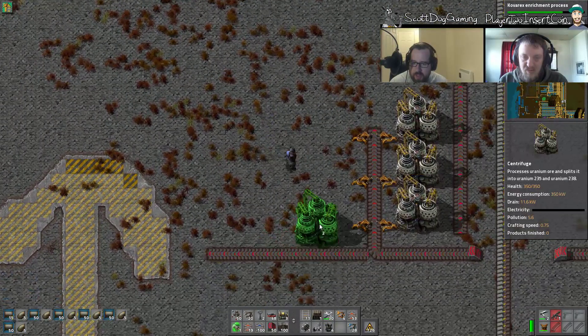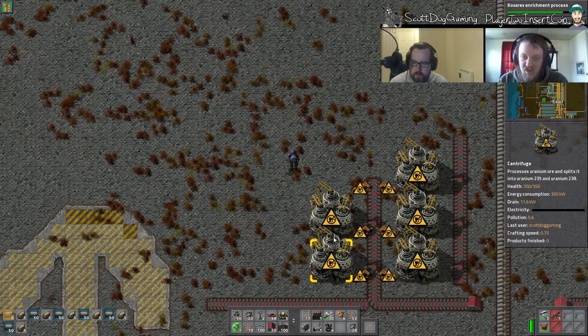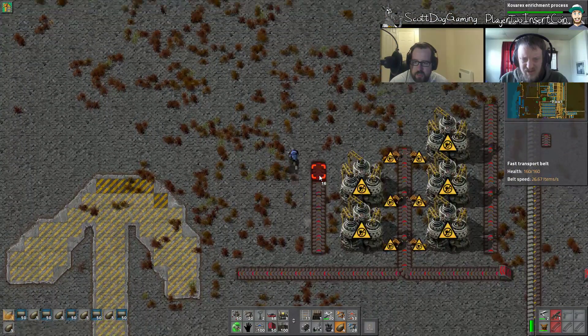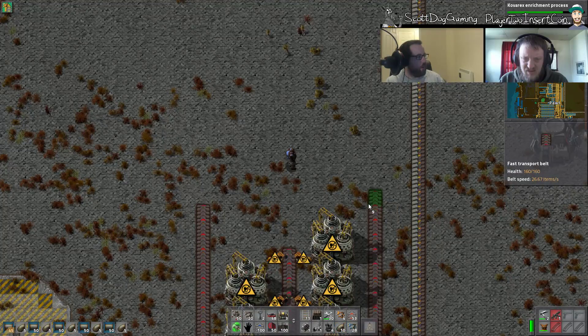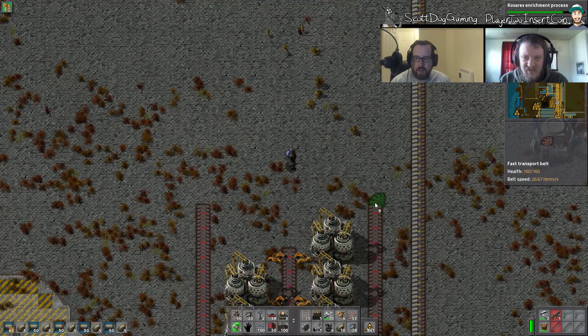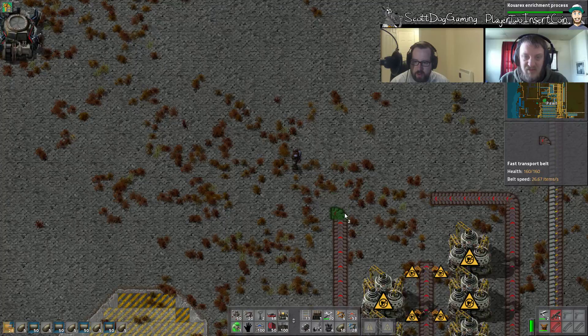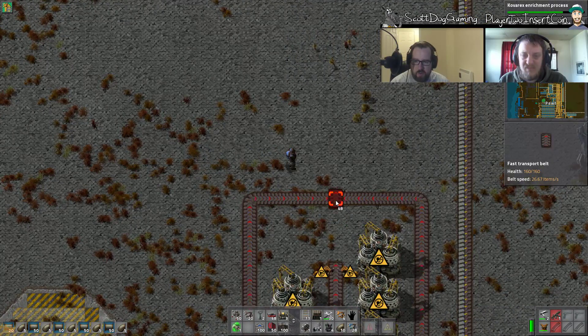I don't know how many of these we need. What — centrifuges? Isn't that what turns — it splits uranium ore into uranium-235 and uranium-238? Seems like something we'll need an amount of. I'll stick it here for now, we can expand if we need to. The other thing I need is filter inserts.